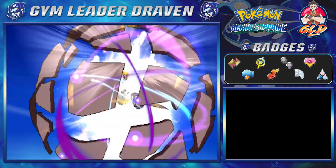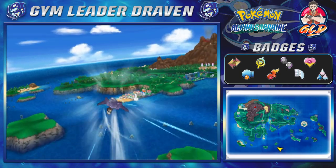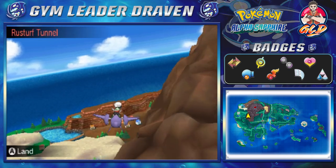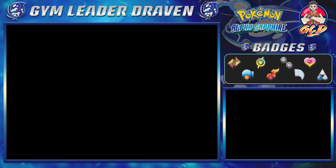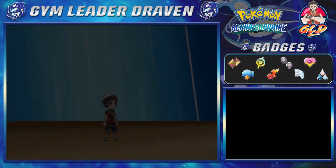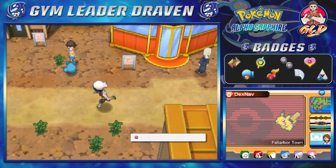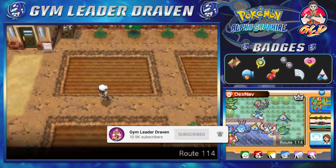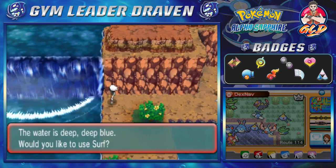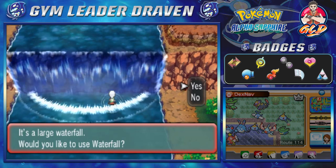After winning the eighth badge, you're actually able to climb waterfalls, so that is exactly what we're gonna be doing. We're heading straight to Granite Cave — Rustturf, Fall Arbor Town area. We actually replaced a few Pokemon on our team, and there is a spot right here where you can go through a waterfall, so let's go ahead and check every single waterfall for cool items.